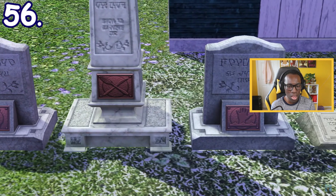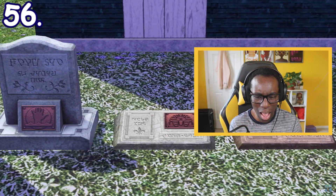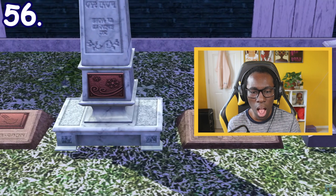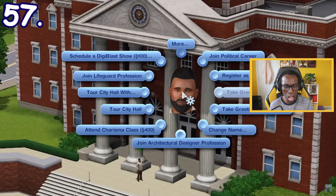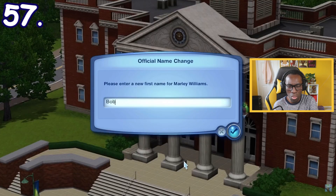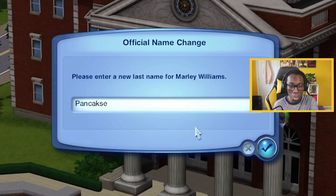Deceased Sims' gravestones will have symbols based on how they died — every type of death has its own unique icon so you can get a clue on how they died. You can also change your Sim's name legally without cheats through the city hall, where you can edit both your first name and last name.